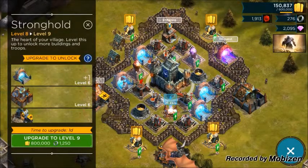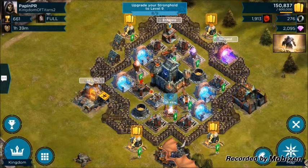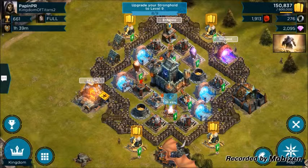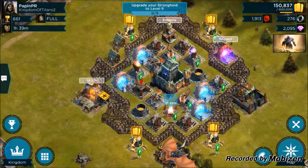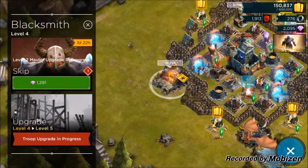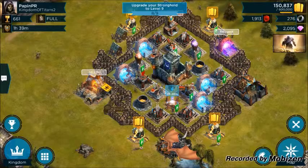My stronghold is at level eight, and I'm starting to figure out that the attackers are getting stronger and stronger. My base gets attacked a lot and most of them are succeeding — not so much because of the design of the base, but basically my defenses are just not up to par with my stronghold yet. That's one of the main problems with going up a stronghold level while keeping your defenses down, but I'm working on it. I'm even upgrading my maulers right now.